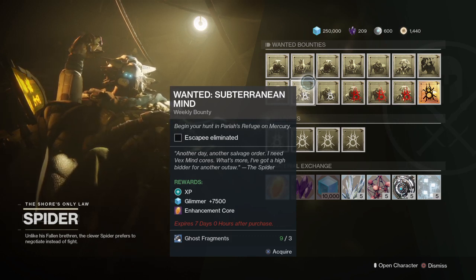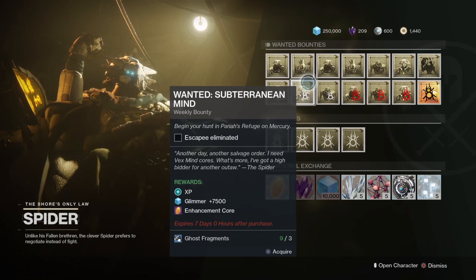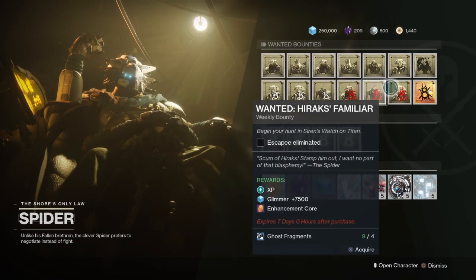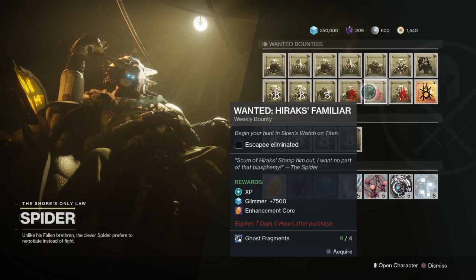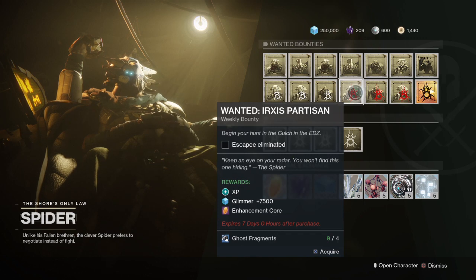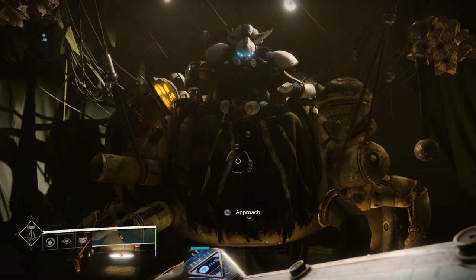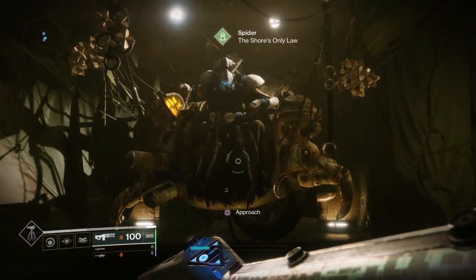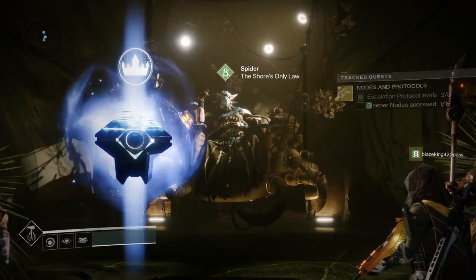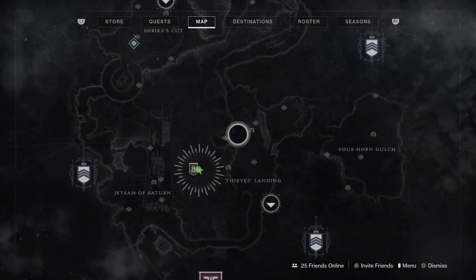I don't think it's supposed to tell you legendary gear — you just need the ghost fragments to do the bounties. I got Wanted Herax Familiar, so I already got one bounty from them. Actually I forgot about that. I got one bounty I gotta do — it expires in four days, three hours. That costs four ghost fragments for me.